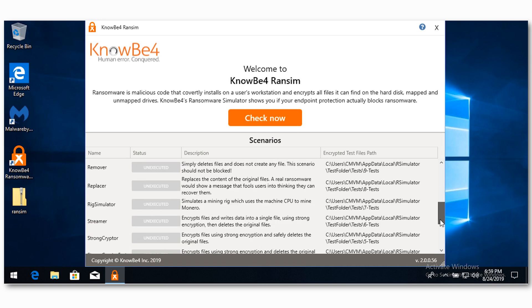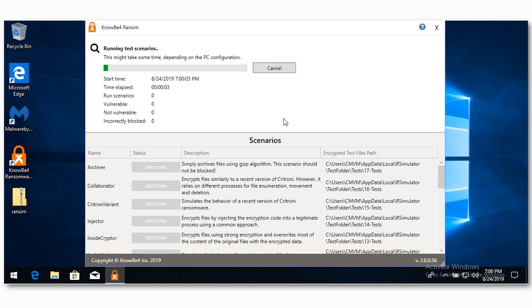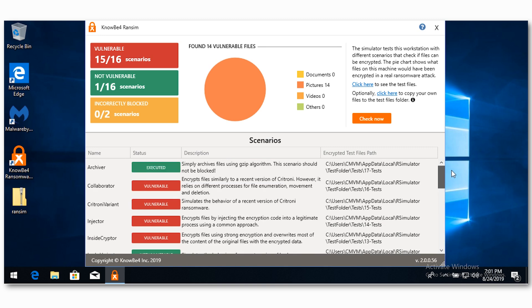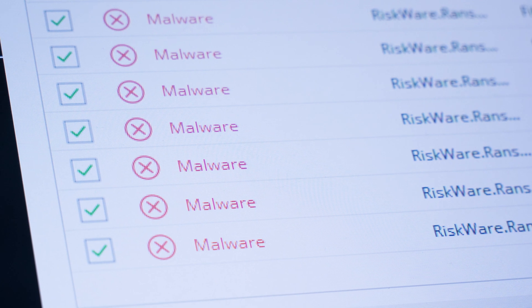Once installed, it's a pretty decent interface. For this video, Malwarebytes did stop me from installing and said this might be dangerous — but I allowed it so we could get things running. We launched it and oh my God, we failed 15 out of 16 scenarios. We're vulnerable. We've got Malwarebytes running — I've been secure for years. Why am I suddenly vulnerable to these 16 common types of ransomware and crypto mining software? Well, as the name suggests, it's anti-virus and anti-malware, not anti-ransomware.